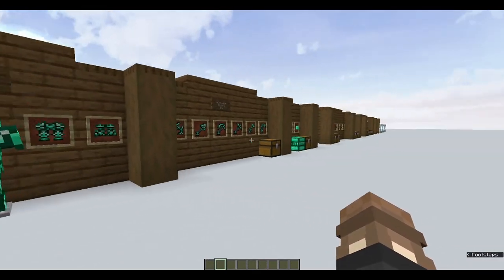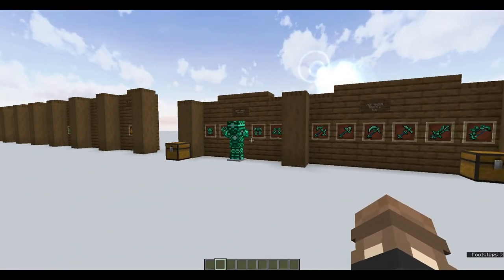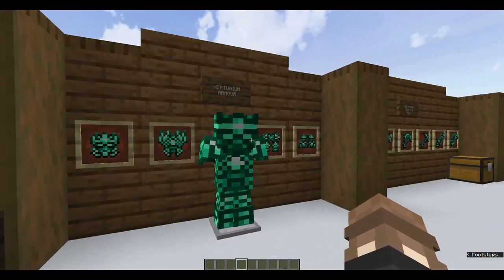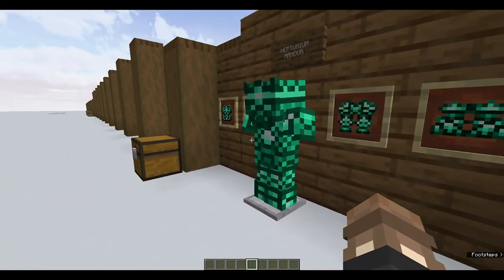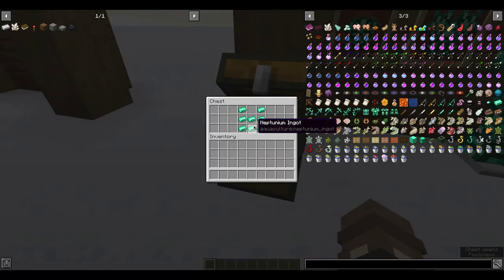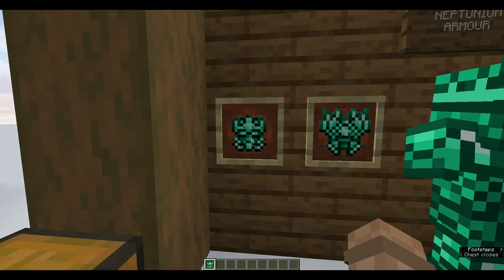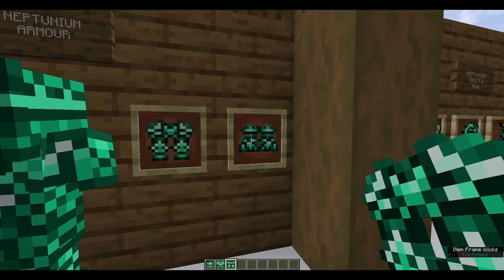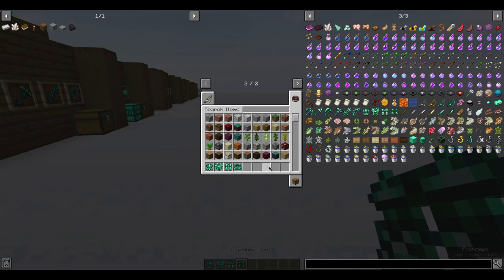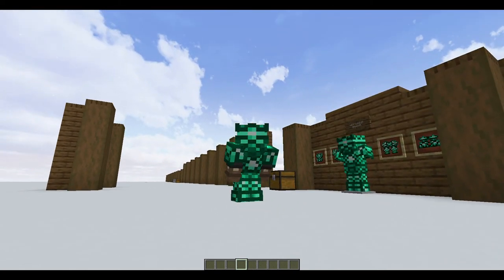Moving on from all the fish, we have the brand new set of tools, armor, and blocks — and this is Neptunium. I absolutely love the texture for Neptunium, it looks absolutely amazing, and it does have added effects. All you need to do to craft the armor is put your Neptunium ingots in the format of any armor piece. We have the Neptunium helmet, the Neptunium chestplate, the Neptunium leggings, and the Neptunium boots. If we put this on, we look like Poseidon — it's very, very nice.